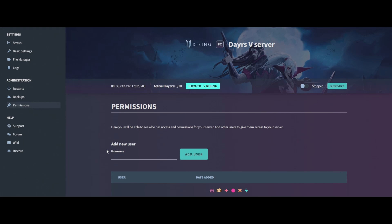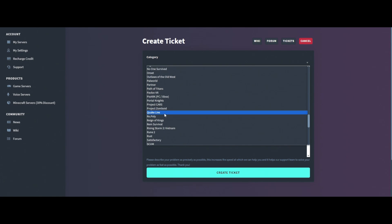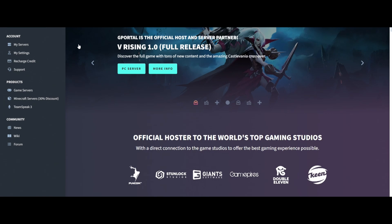For permissions — if you've got a friend who wants to run the server with you and you want to give them permission to edit the settings, tell them to sign up to G Portal and then just get their username and add it there. If you need support with G Portal at any time, click the support tab, write a ticket, select the category — for example V Rising server — add a title, describe the problem, and the support team will get back to you fairly fast. Thanks for watching this G Portal tutorial for V Rising 1.0 — don't forget your 10% discount, and don't forget to like and subscribe!